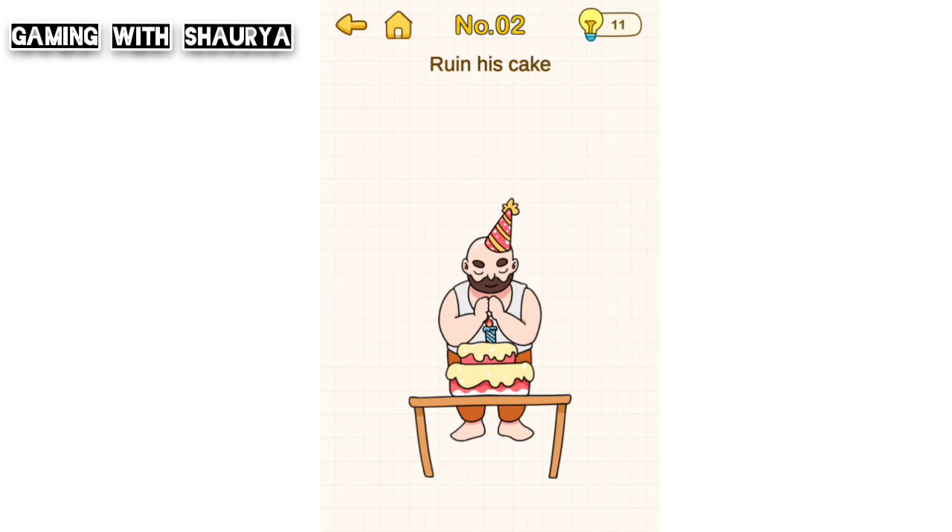Hey guys, please subscribe to my YouTube channel Gaming with Shaurya for more solutions. Brain Out Prank Plan Level 2 — ruin his cake. He is celebrating his birthday and we have to ruin his cake, so what to do?